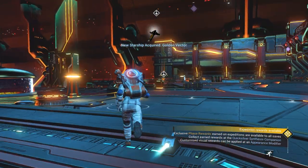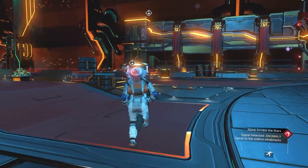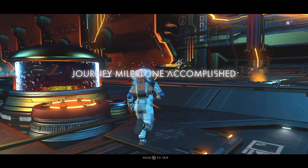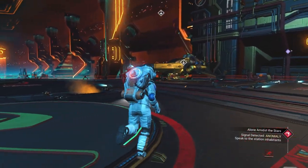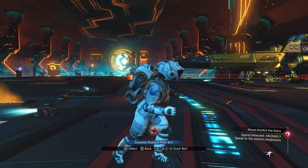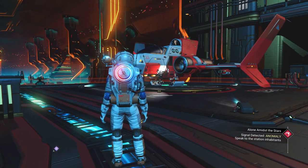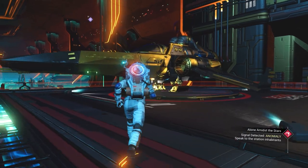It's over here now. Remember, if you're on the space anomaly you can pull it in — but it doesn't work for space stations, it only works on the space anomaly. So keep that in mind. But look at that — now I have the golden vector. If you go in and call in any other ship you have, like the radiant pillar starter ship, boom, it just changes right off the bat. So you can just change it immediately.